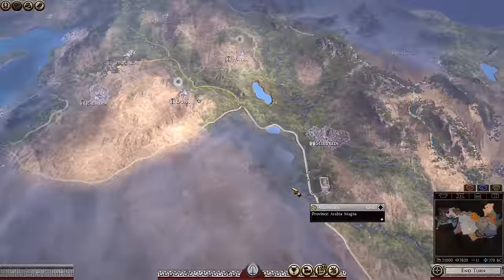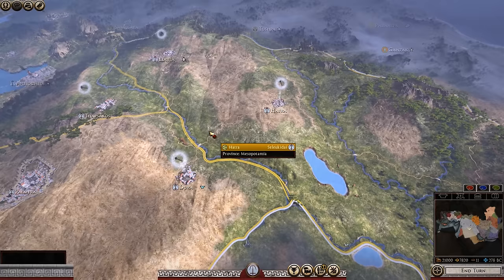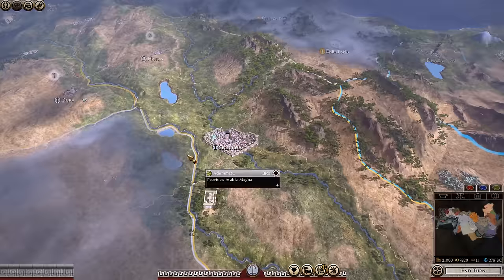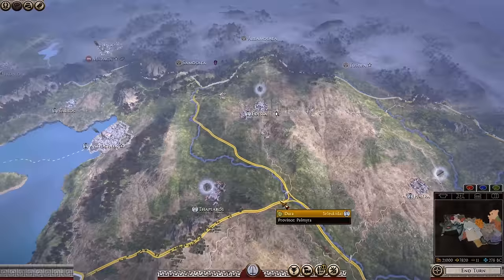That covers all the cities directly under your control on turn 1 — 9 cities total. However, it doesn't stop there, because you also have all of these client states out to the east. We'll count them shortly, but first let's talk about your family and government status.